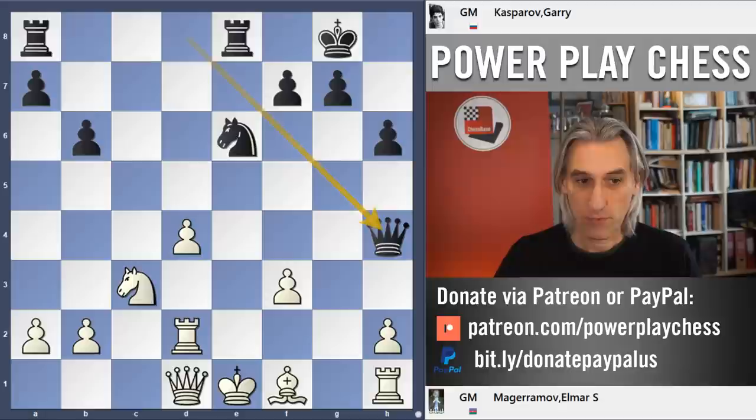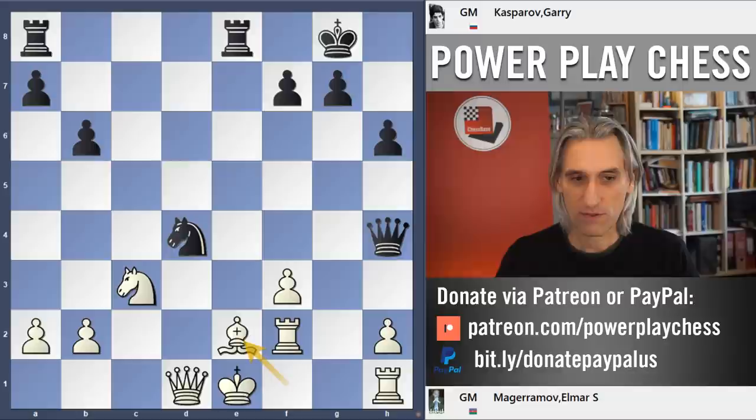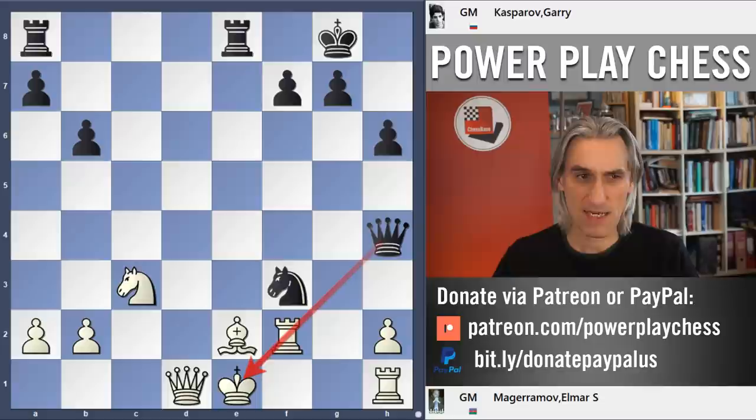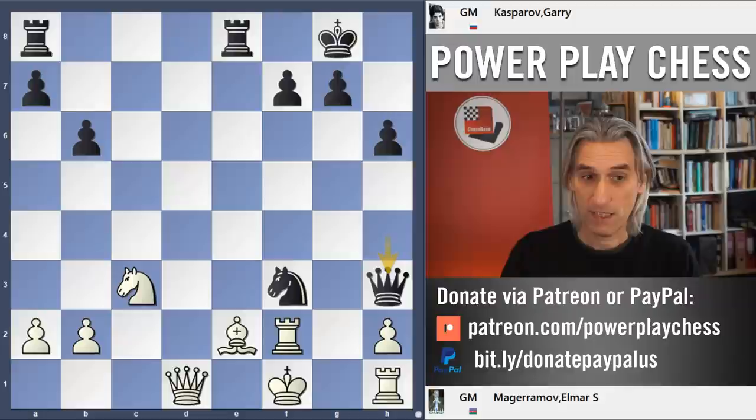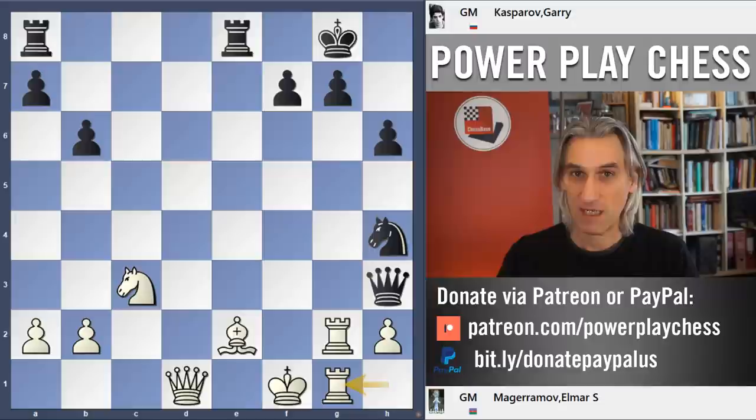So Queen h4 check, Rook f2 forced, and now White is in dreadful trouble. Knight d4 check, Bishop b2 blocks, Knight f3 check — all these wonderful pins, pin and win. The King has to step to the side, Queen h3 check, Rook g2, Knight h4 hits the Rook — it's all threats. White simply doesn't have any space to breathe.